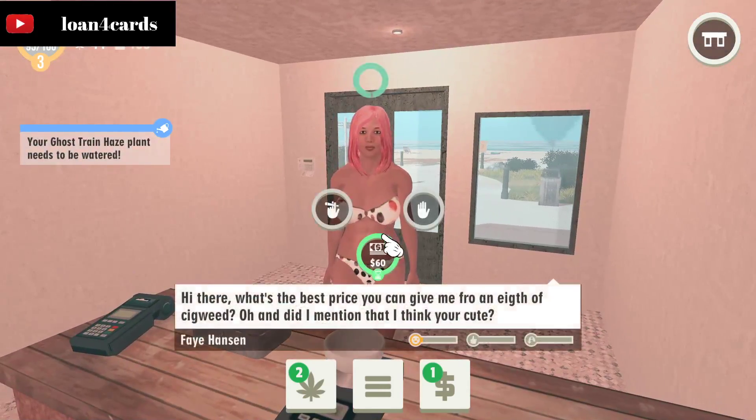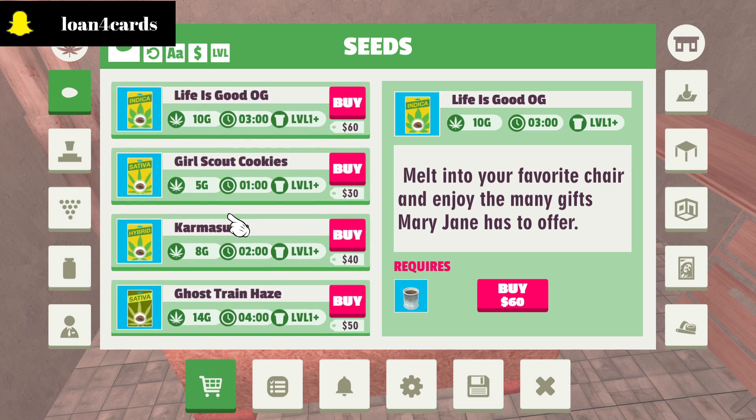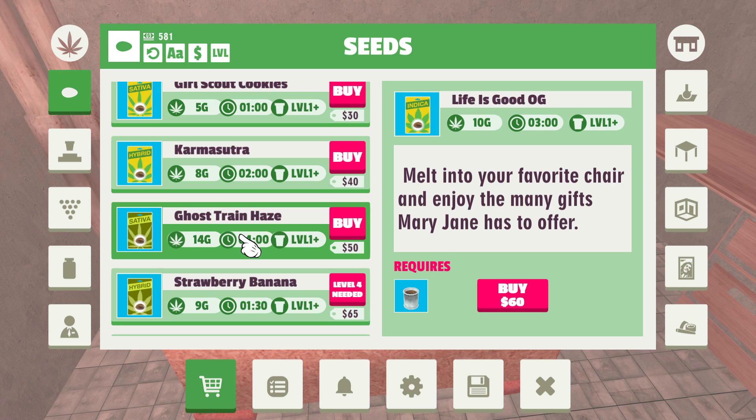Now I'm going to show you the most profitable thing you can do at the beginning of the game. Go to the shop and the seeds. You'll start with Life Is Good OG seeds to make some money, which is cool. Once you hit level 3 — which comes pretty fast — you want to sell Ghost Train Haze. It's a level 3 seed that only costs $50 and you get 14 grams. That comes out to about $3.50 per gram, giving you a profit of $11.42 a gram, which gets you about $2,400 profit per pot if you're active.